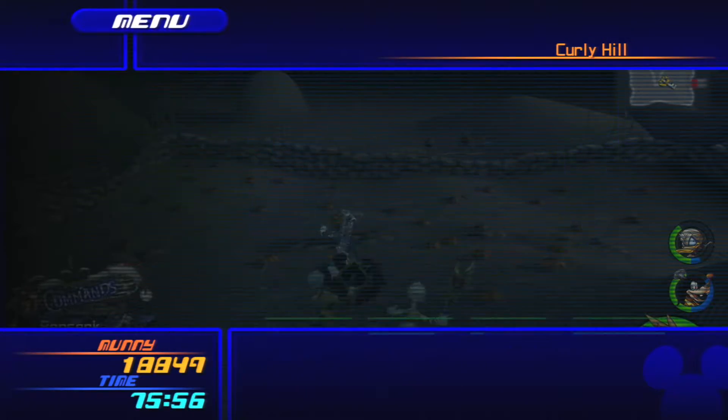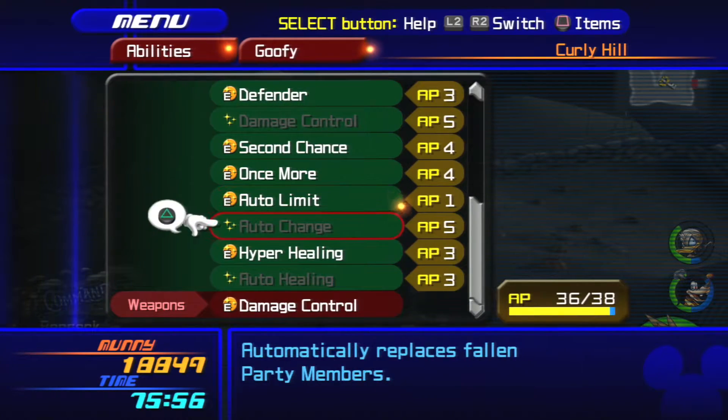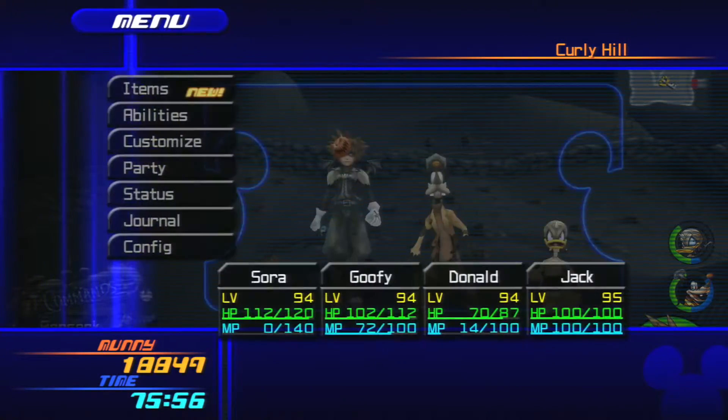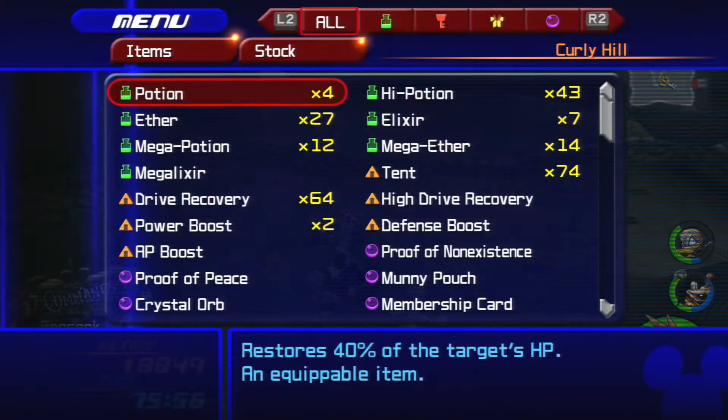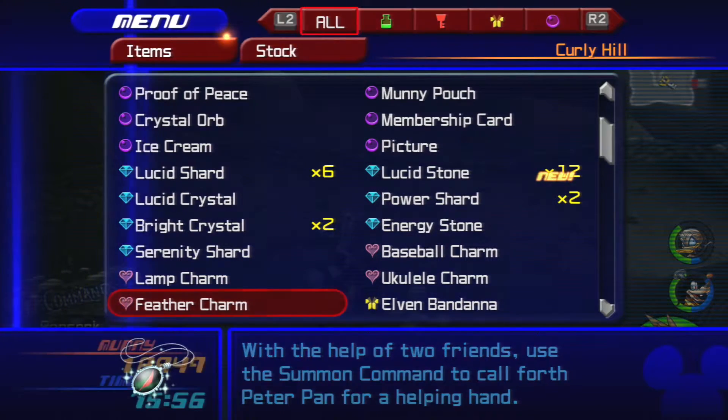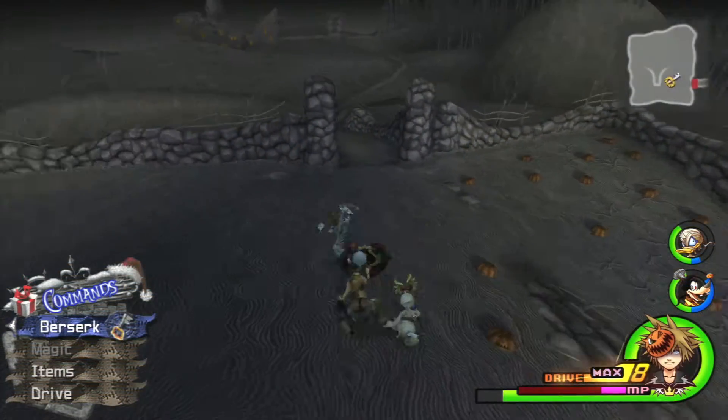Alright, let's fix that then. How are we doing item-wise? 12 Lucid Stones — that's actually more than we needed, so we've actually completed that. Lucid Shards are at 6. So we don't need to fight the Jack-in-the-Box people anymore. Although, more Lucid Stones just in case.